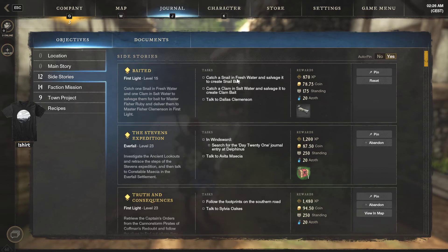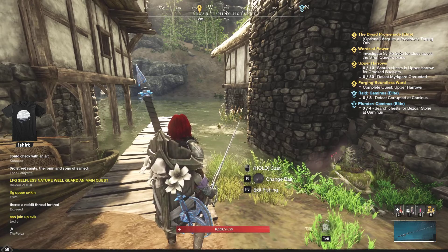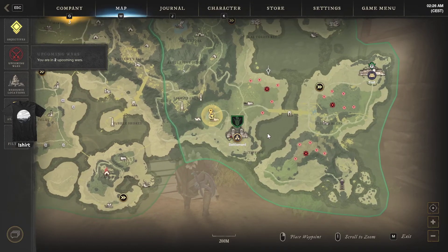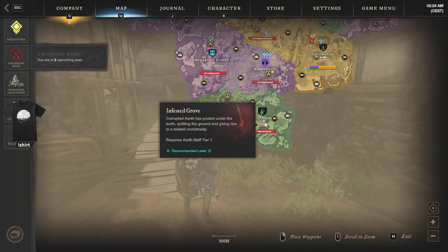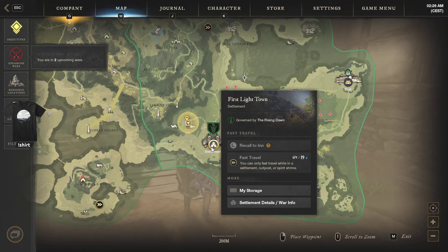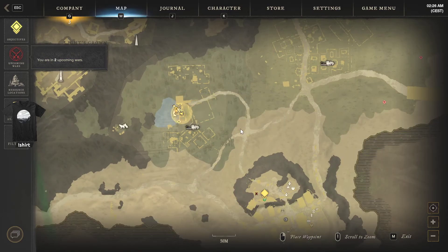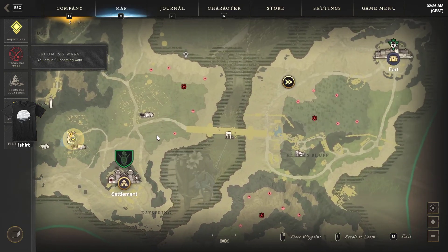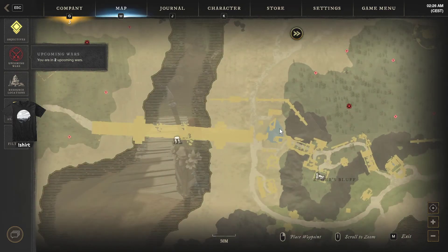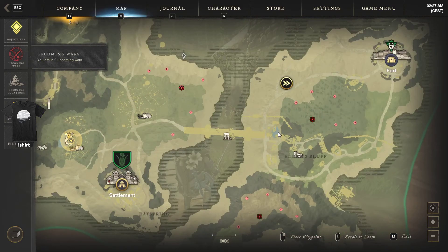I see a lot of people struggle with this quest and it's really not that hard to do. First of all, let's talk about the locations where you can get the snails. It's gonna be very easy to get the snails on the tier 1 hotspots. I'm currently located in First Light, just a little bit north of the actual First Light town. You'll find this fishery, which is a broad fishing hotspot where you can get a lot of snails. And then once this hotspot depletes, you can move over the bridge right here and land on this other fishing hotspot.